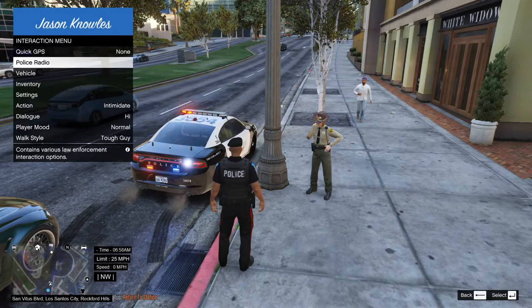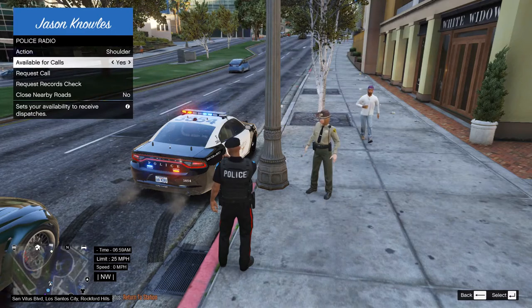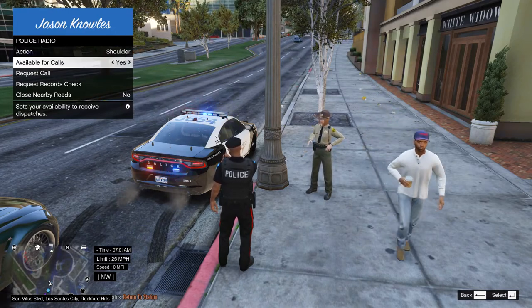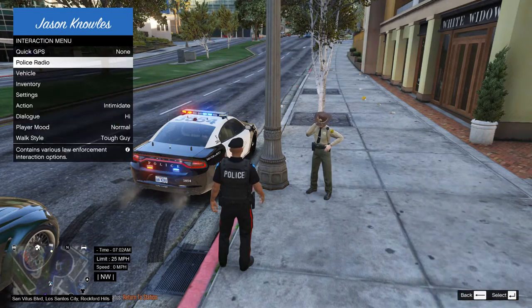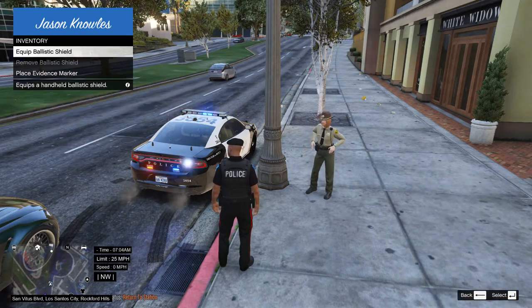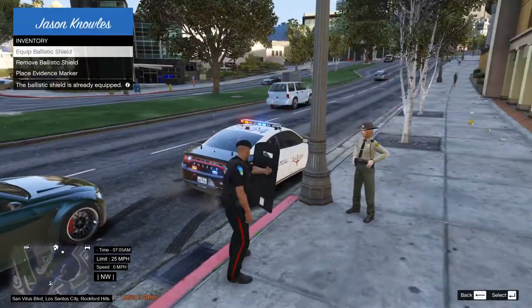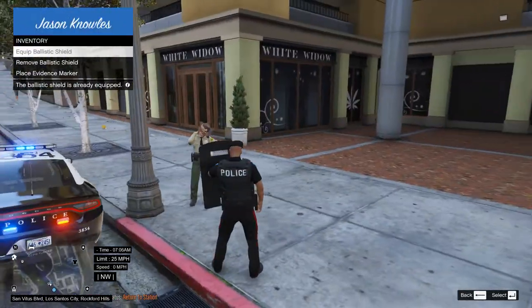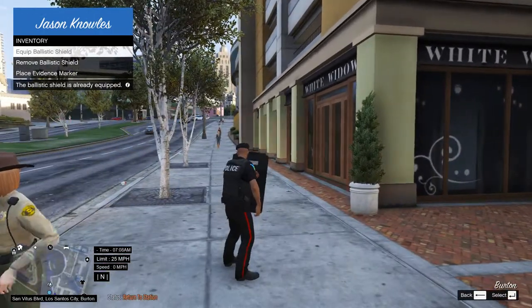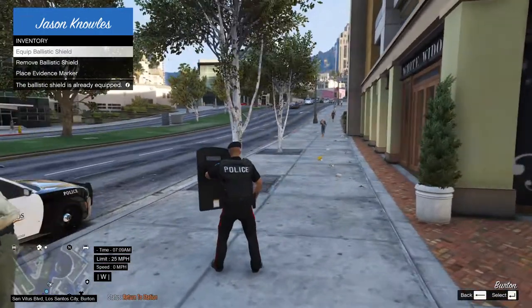This is the menu I mentioned earlier — you could go on duty without going to the police station. You just go on the police radio and change where the mic is: on your chest or handheld in your hand, and you just go on duty like that. Now I'm going to show you the ballistic shield and the evidence markers that you can also spawn from the menu.